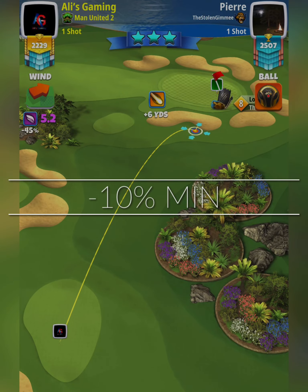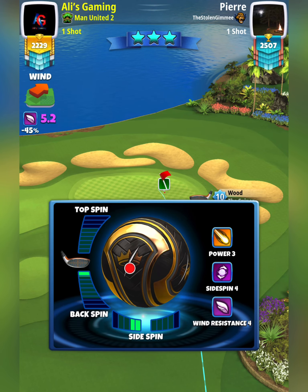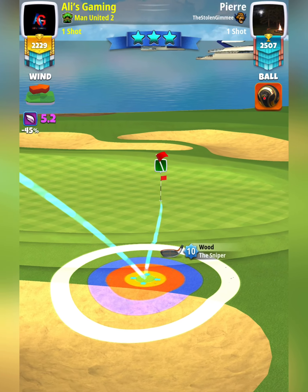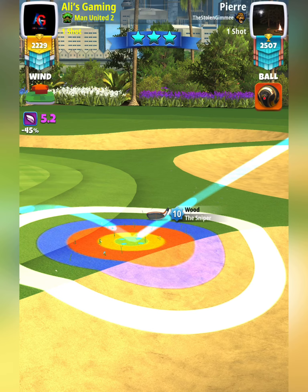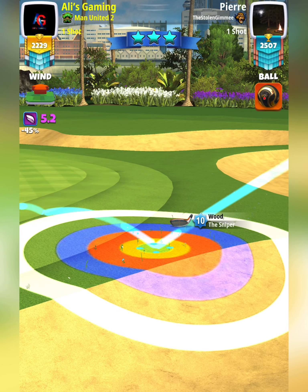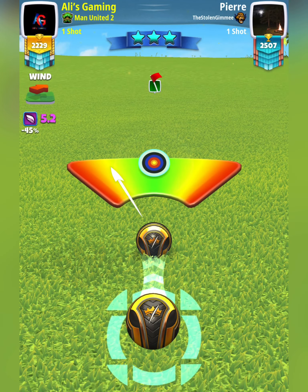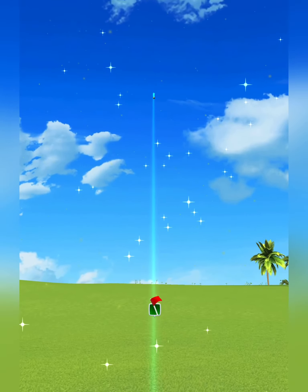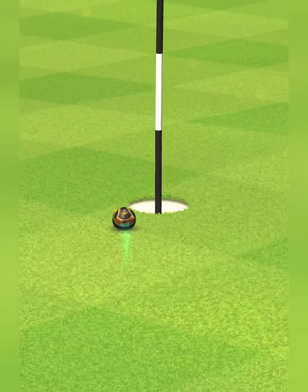For shot number 2, we slightly missed the eagle but our setup is perfect. Go with two left spin, two back spin. Once you put your spin, aim your ball guide directly at the pin and make sure that the ball guide is going right through it. Go for the yellow ring on top of the roof. Our adjustment is going to be minus 10% elevation, minimum distance. Once you make your adjustment, pull back, hit perfect. We land just slightly short of the cup because I didn't put my ball guide right through the cup, so make sure you make that minor adjustment. The ball comes in really good to drop this for an eagle.